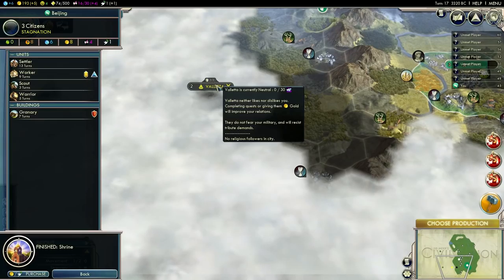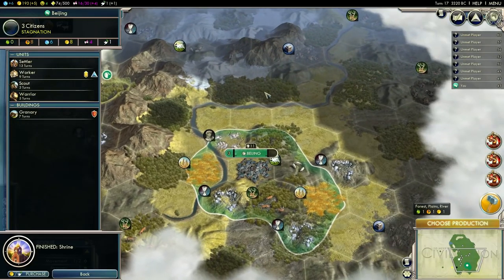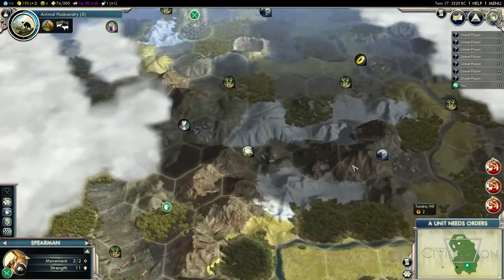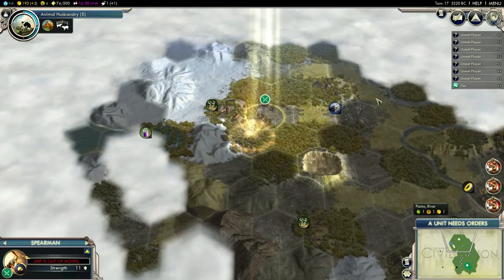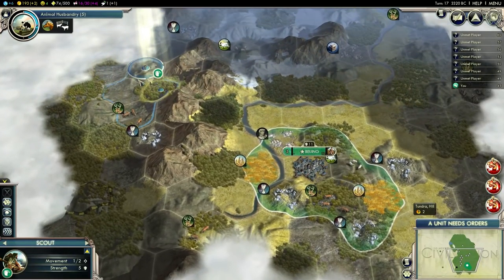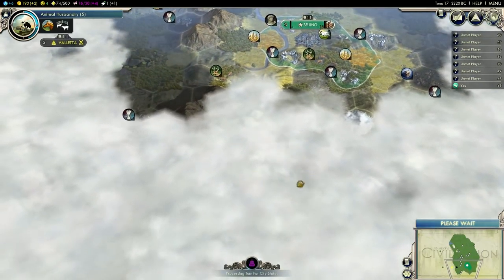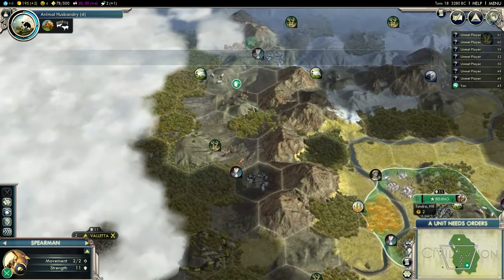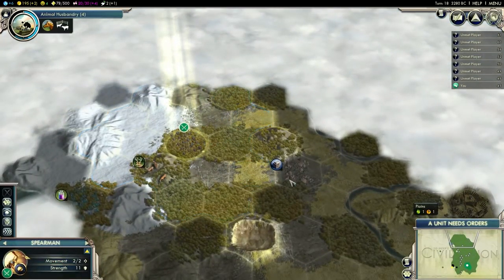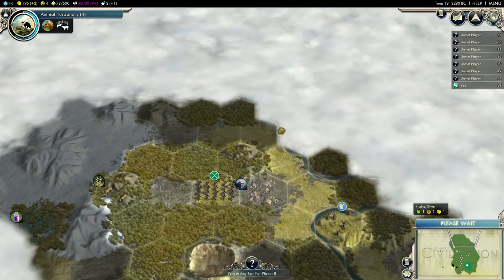It would be nice getting a quest to destroy a barbarian camp from the city state — then I could get some free influence with it and ally myself. Let's grab the settler. I don't want to go too far north with that spearman; I need to explore east of my capital. I'll use the scout for that, and a bit south even though this is the edge of the map — there might be something interesting south. Let's send him east. I'm tempted to explore further north to find some civilizations.